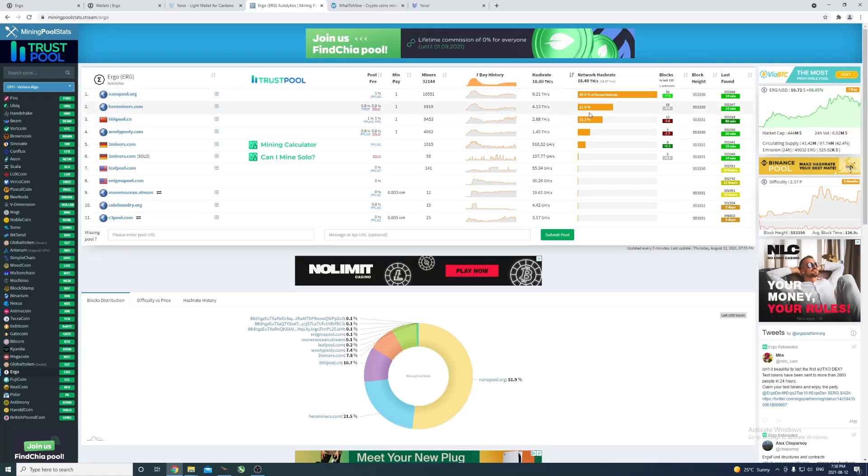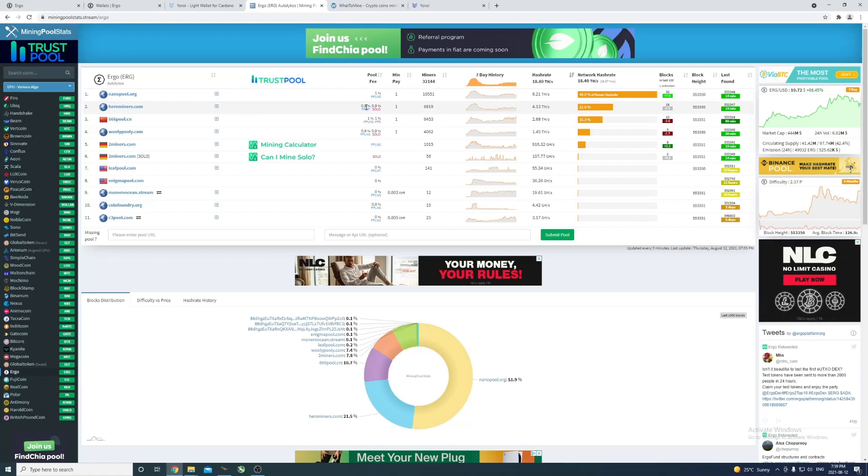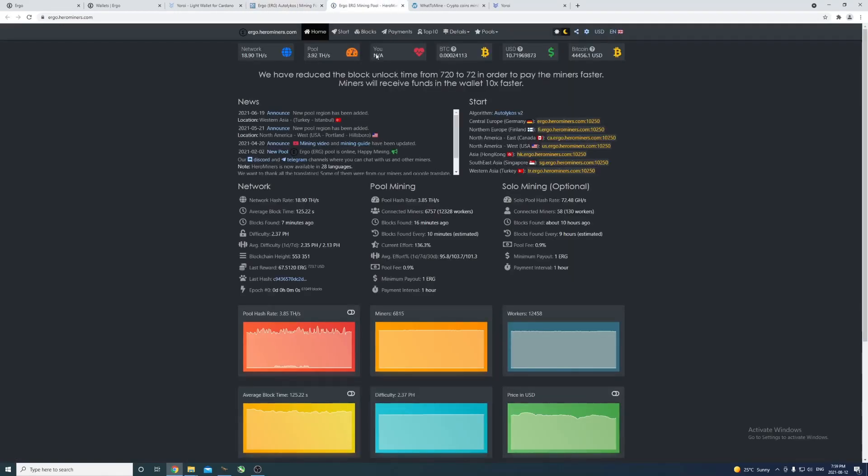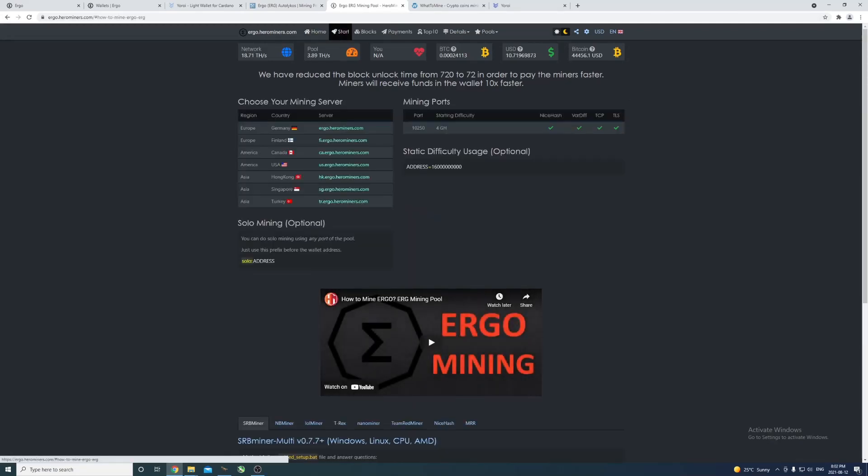I'm going to go with HeroMiners because it's the second biggest pool and also has the lowest pool fees - basically 1% less than others here. You can click on it and get all the information you need. Let's go to the Start tab.